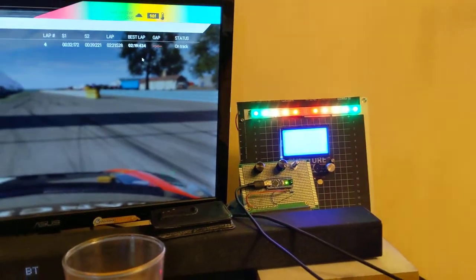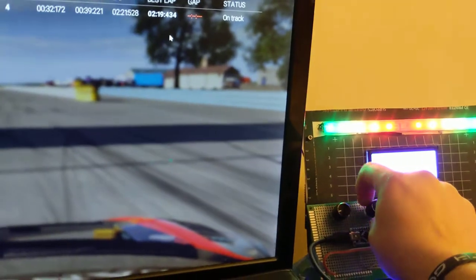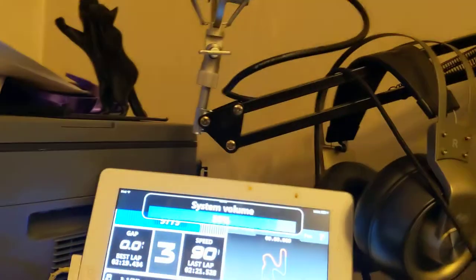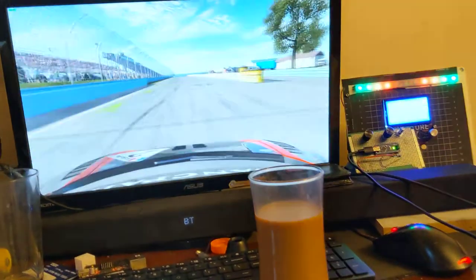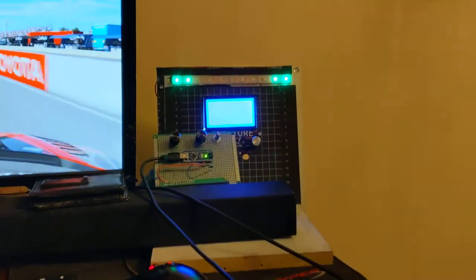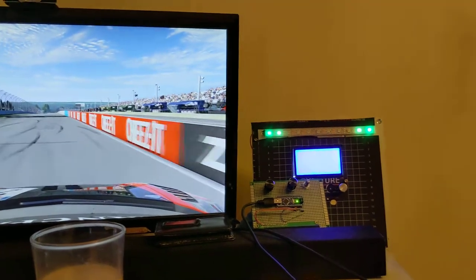So this is what I've got so far. This knob turns up and down the brightness of the LEDs, this one affects system volume, and I've got the graphical dash there. As you can see, the LEDs adjust with the car.